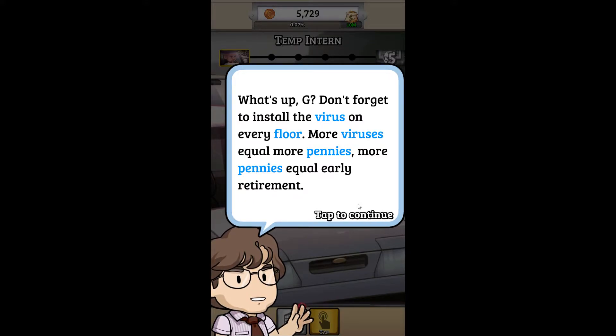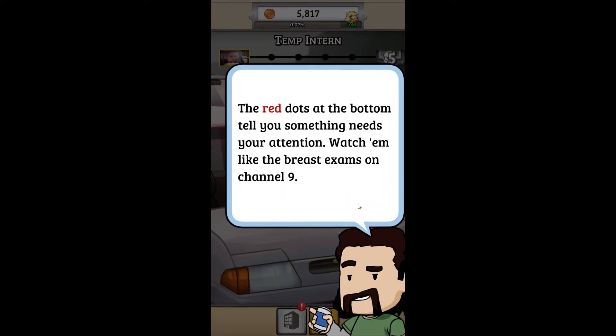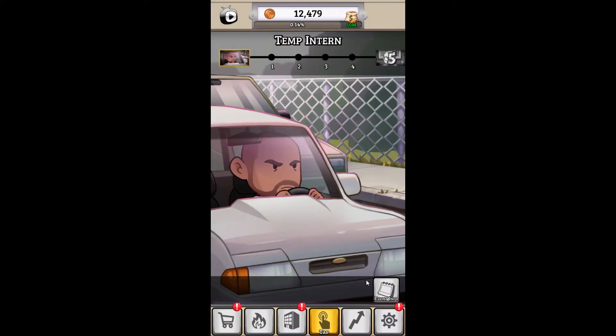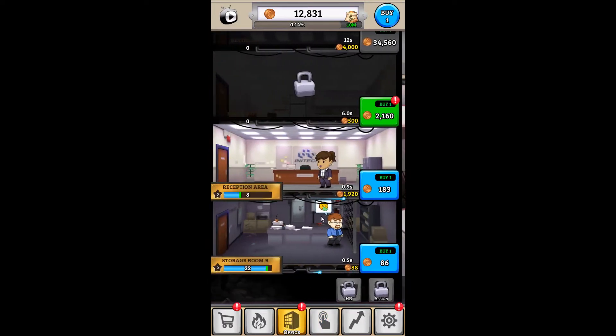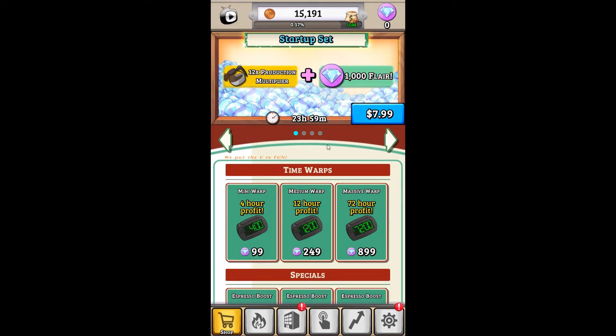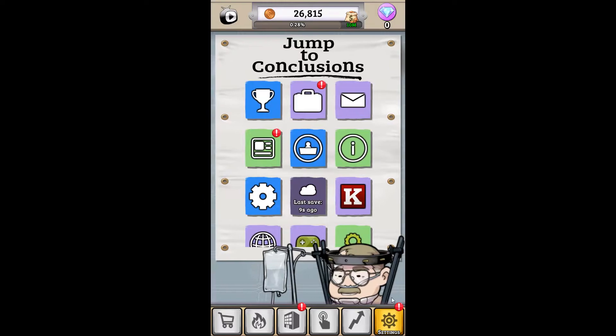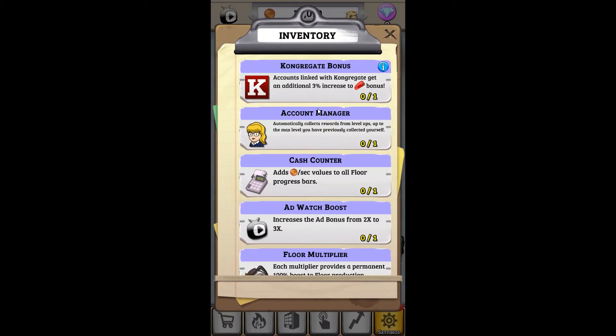Don't forget to install the virus on every floor. I've been granted an Early Bird badge — super cool. We've got our office here, micro-transactions for sure as you'd expect. It looks like you can also watch a video, probably to get some credit as well. Up here you've got your total cash running.